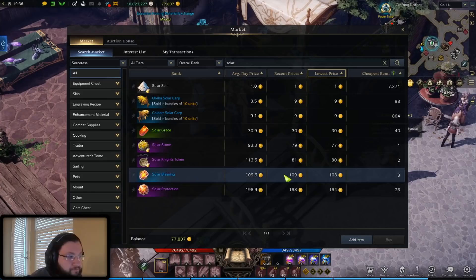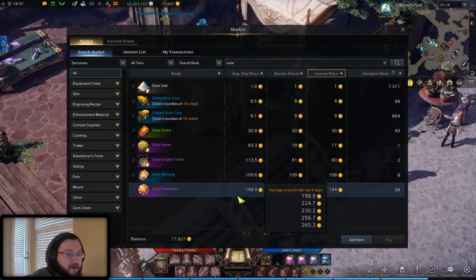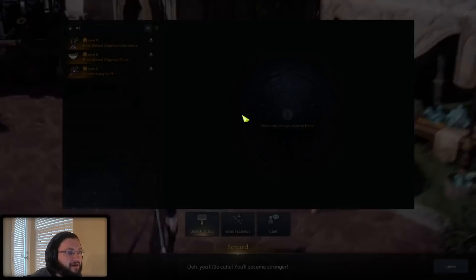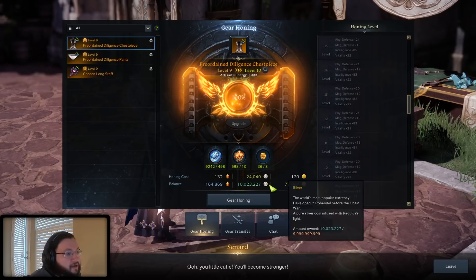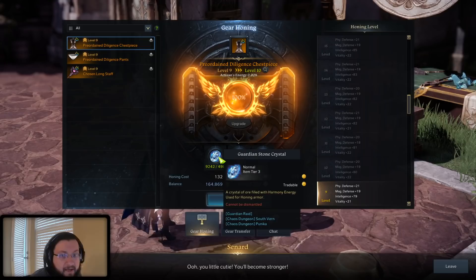Taking the value: 12 solar graces is about 360 gold; 6 solar blessings is 600 gold off the market but only about 400 gold via the Mari shop; and 2 solar protections at 200 gold each is 400 gold. That gives us about 1,150 gold for a full set of juicing materials. Now comparing that to the cost of another honing attempt: 500 guardian stones at roughly 7 gold per 10 is about 350 gold; 10 great honor leapstones at about 120 gold each is 1,200 gold; fusion materials are 70 to 80 gold; plus the gold cost of honing itself. All together, one honing attempt costs about 1,800 gold.